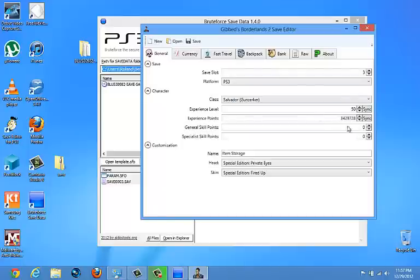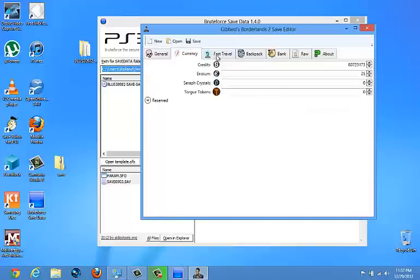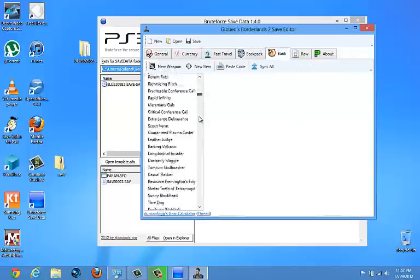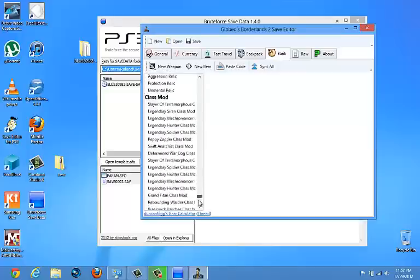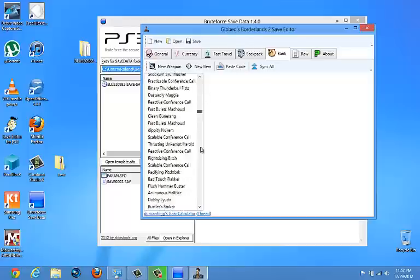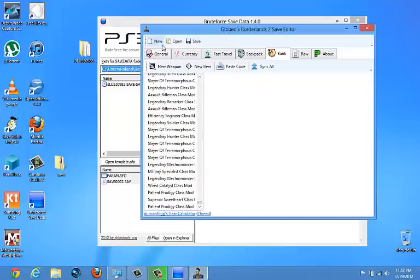Look at that — it worked! Now I can mod anything in here. Damn, I've got a lot of stuff in this save. Alright, I'm not gonna mess with this save — you know what, for y'all I will. Alright, hit New Weapon.